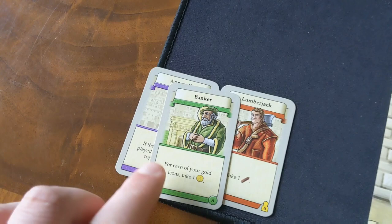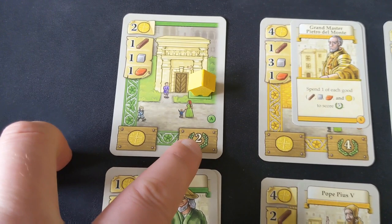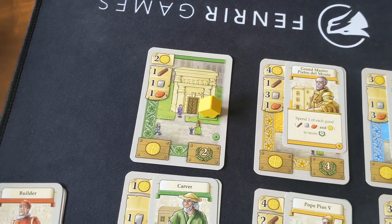The banker card says for each of my gold icons I take a gold. So the things I'm looking for on these cards are not only the victory points — because at the end of the game these are going to be a big swing — but also that symbol, because they're going to synergize with certain cards in your deck. If I collect a number of these coin buildings, I can potentially get a lot of coins with one single placement.